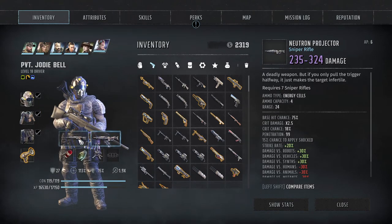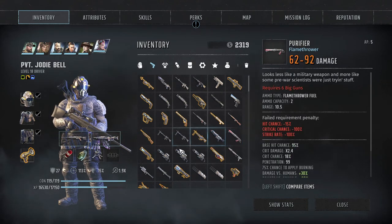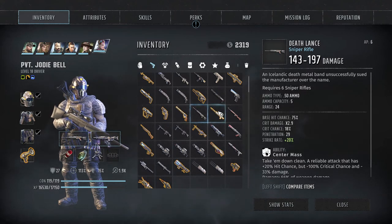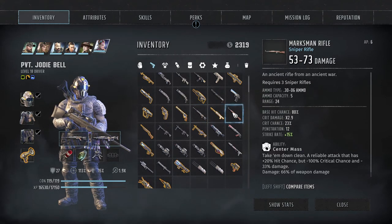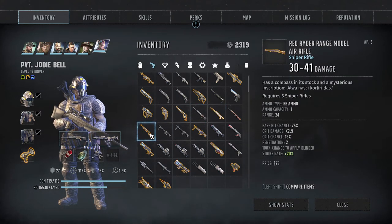What about sniper rifles - we have the death lance. Do we have anything else snipey? Another death lance, the Megascope, the Marksman, and the Red Rider Rangel - nah, she is equipped as she should be.